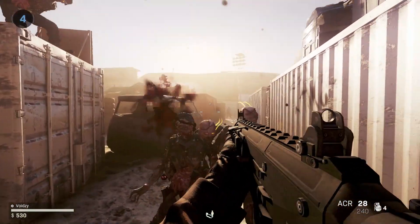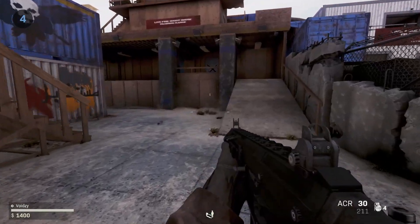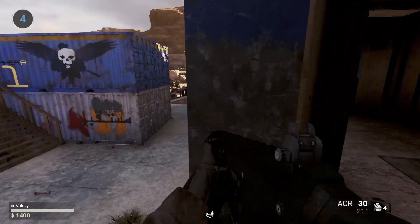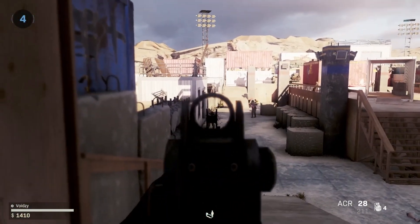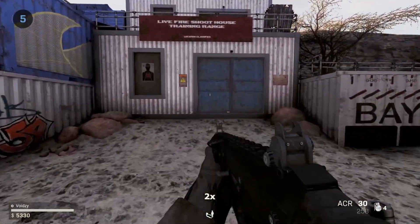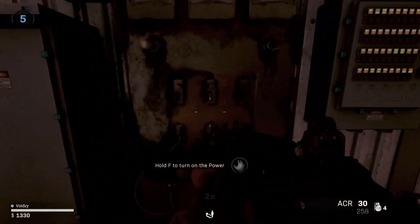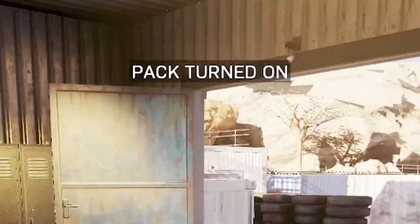The zombies actually come from up here so this is a bad spot. Let me just get out. There are also dog rounds on this so I shouldn't worry too much about ammo. We have $5,000 now and we're on round 5, so I can open this door. Is this gonna be the power? There we go — the power's now on.